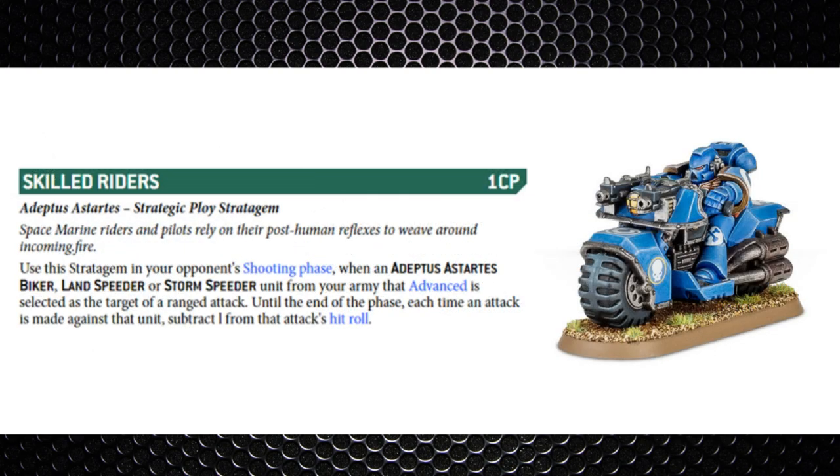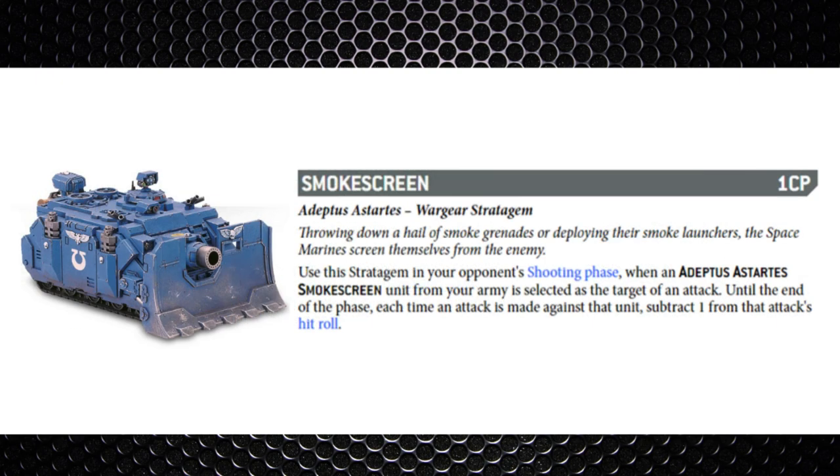In the enemy shooting phase, you've got Skilled Riders — one command point — used on a biker, Land Speeder, or Storm Speeder unit that has advanced and is selected as the target of a ranged attack. Until the end of the phase it's a minus one to hit those units. Getting a minus one is okay — this works better in chapters that allow you to advance and still fire or advance and charge in your own turn, otherwise you're not making the most of your shooting and fighting attacks after advancing.